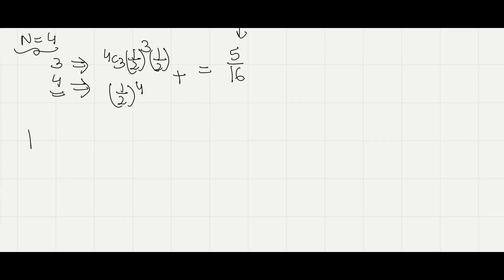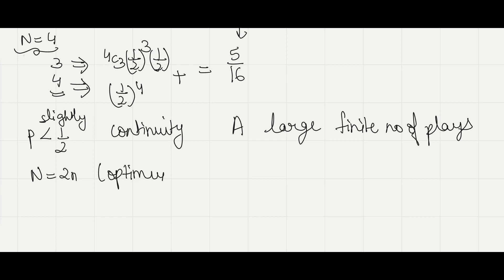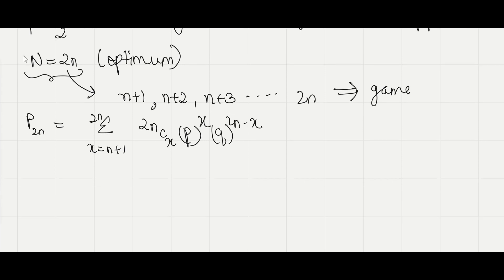For p slightly less than half, from continuity we can conclude that player A can choose a large but finite number of plays such that his probability of winning is maximum. Let capital N equal to 2n be the optimum number of trials. The probability of winning in 2n trials requires winning n+1, n+2, n+3, ... or up to 2n times. So the probability of winning is: Σ (x = n+1 to 2n) of [2nCx × p^x × q^(2n−x)].